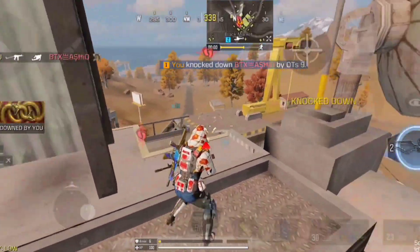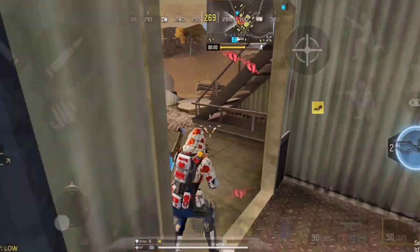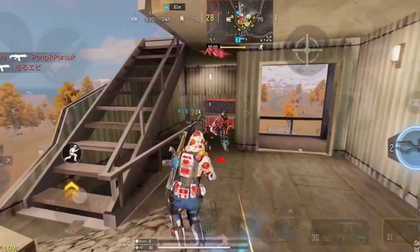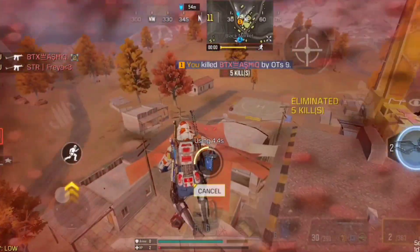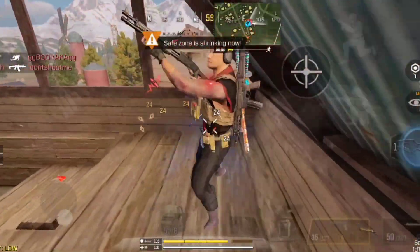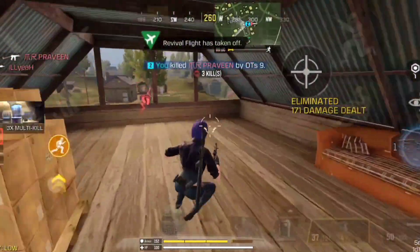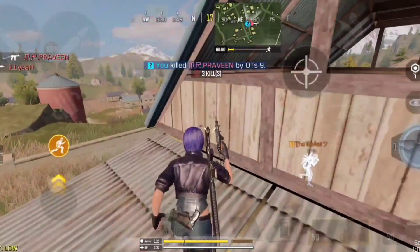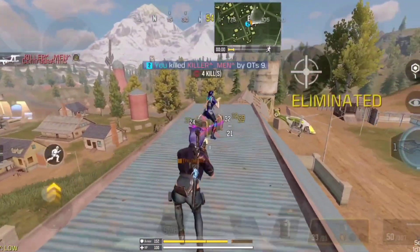The gun has 20 rounds of magazine capacity, which is a high downside for the weapon — I recommend using an extended mag while using it. Based on personal impression, it seems quite effective with its high damage and rapid rate of fire. Overall, the OTS 9 is designed to be great for close quarters gunfights, but it definitely has worse range than other submachine guns. However, its low recoil and solid handling can still make it a great choice for Battle Royale.